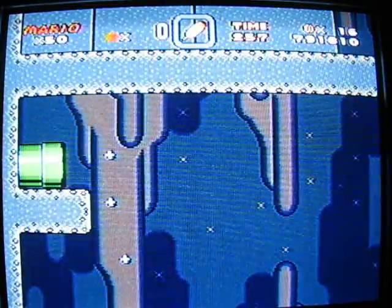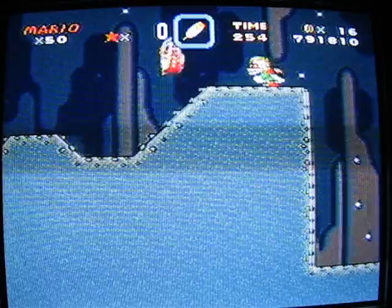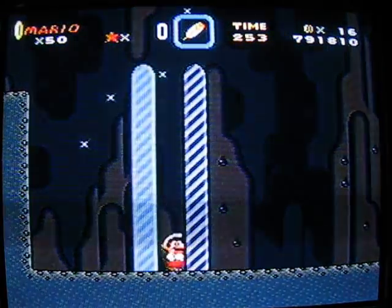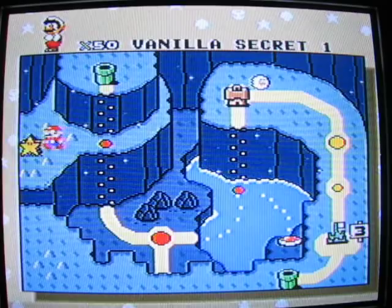Go up here into this pipe - yes, that is the correct way to go to the secret exit. Now look out there - that's the secret exit. Oh yeah! And this will take us to yet another star road.